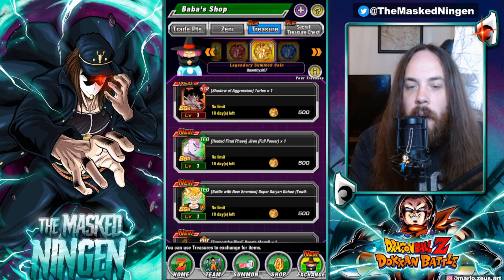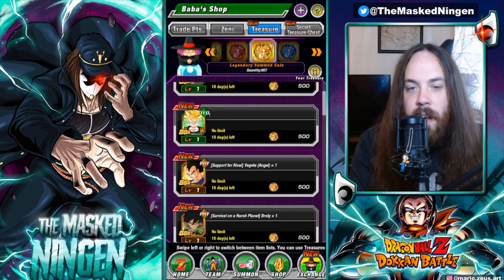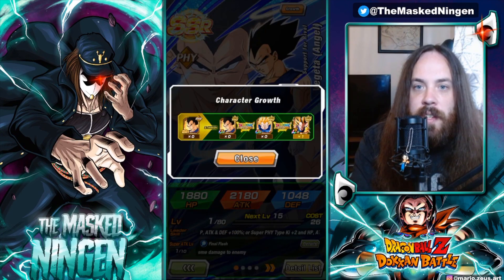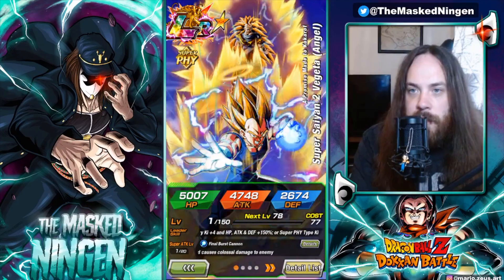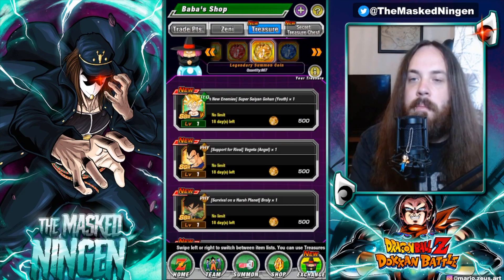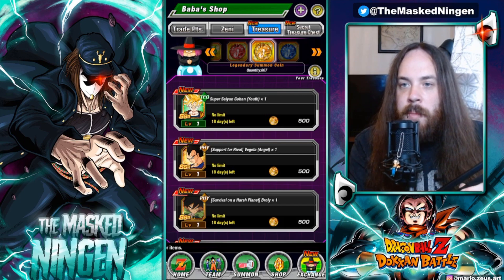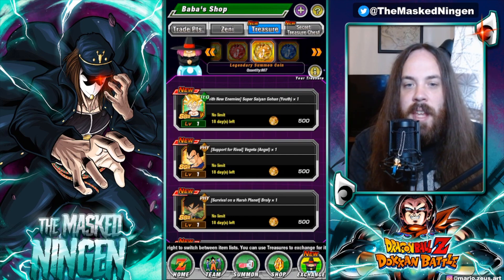Going back to the list of LRs, there are a couple more worth getting if you don't have them. Bear in mind that when it comes to certain units, if you're a huge fan - like some people really wanted this Vegeta when he first came out - just get him even if he's not the best unit in the game. But I'm going over the best options that are not only very good but can be helpful for things like the space traveling warriors mission for LGE. This Vegeta is probably not really going to help you do anything you haven't done yet in the game.